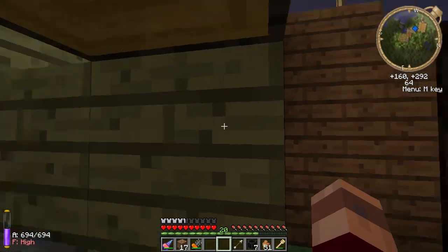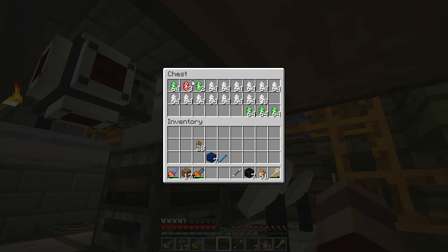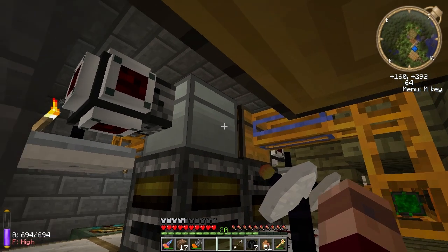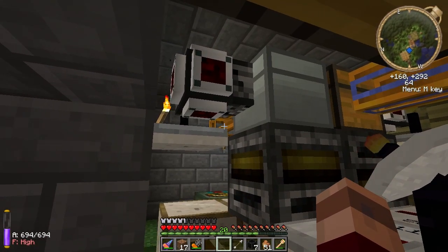Because if you're dumping a bunch of stuff into the system, this chest might fill up again — like it's about to do. And then you would need somewhere for it to go, otherwise it would just sit in the pipe and potentially screw things up.